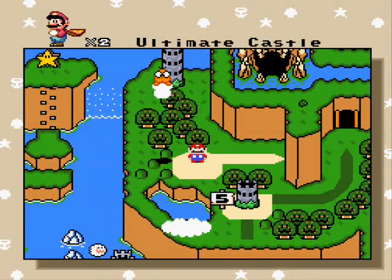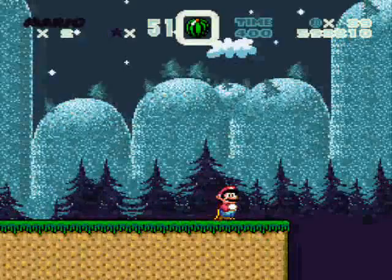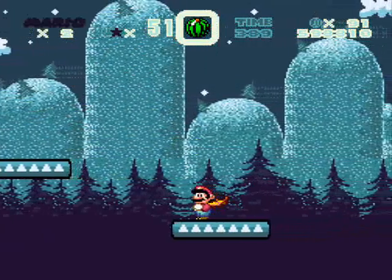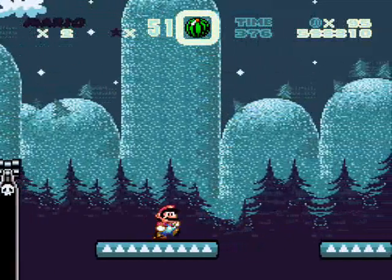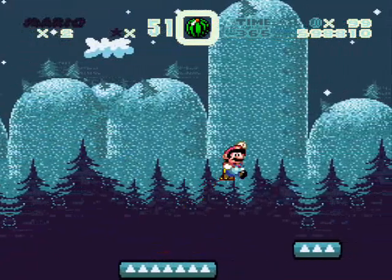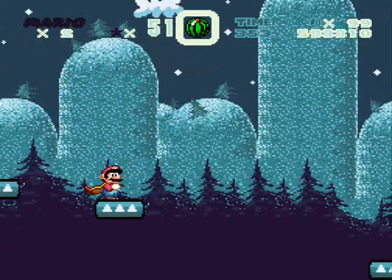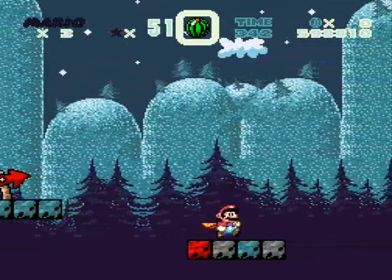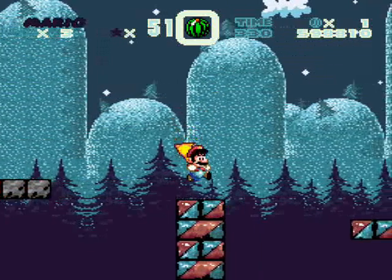Hey everyone, we'll now be taking on the ultimate castle. Let's get started — what's inside the ultimate castle? It's auto-scrolling, but those are just coins... and Yoshi eggs! Coins and Yoshi eggs that act like coins, which is kind of weird. There's like no enemies, big jump — wow. It's kind of boring actually, I'm sorry, but there's nothing going on except auto-scroll, and this is the ultimate castle.